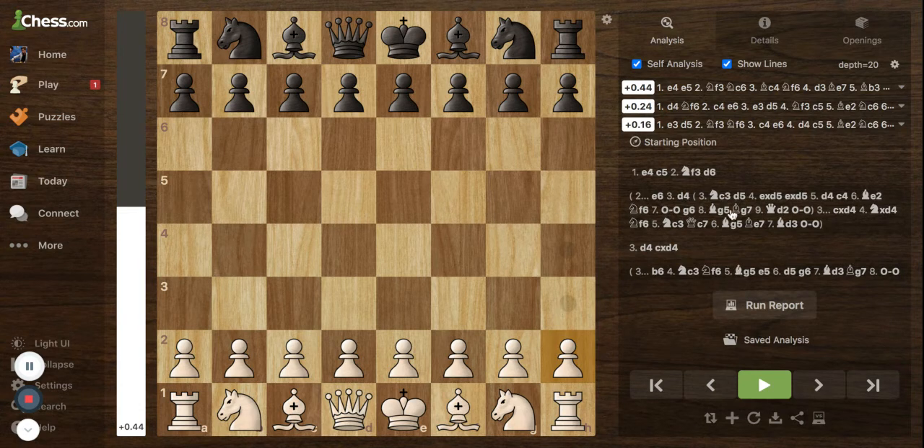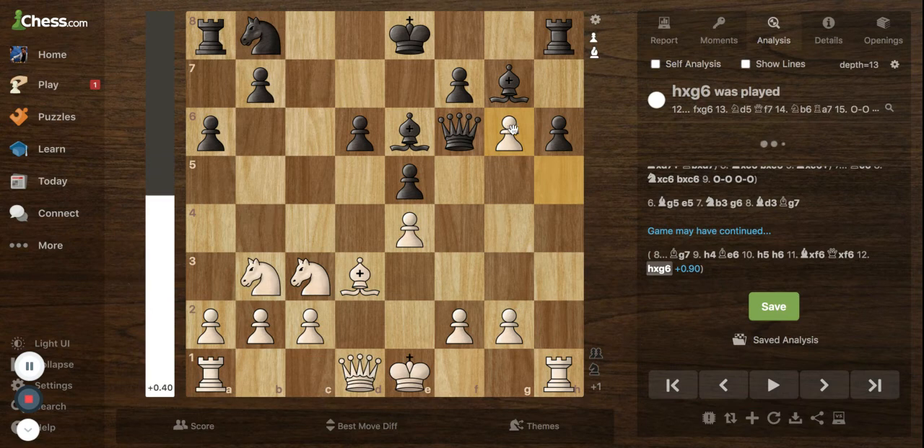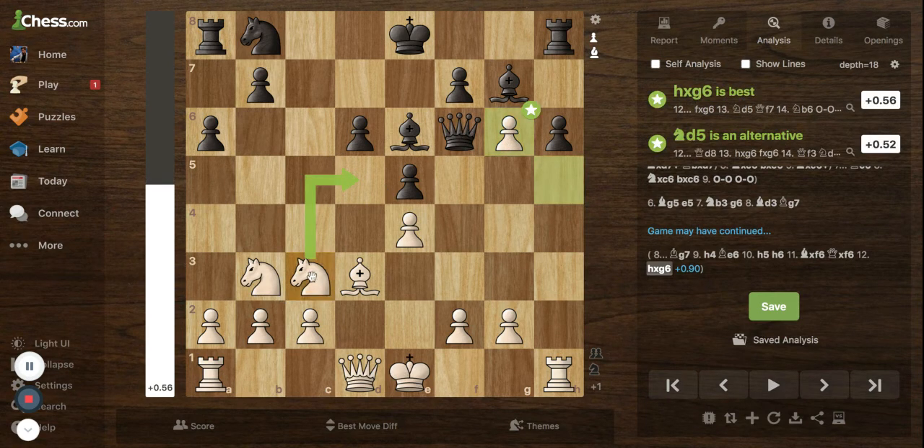I'll be sharing the puzzle with you all today. In this position you have to find the best move for black to win the game, give a slight advantage, or find the best move for black. Please comment down below if you have found the answer and I will pin it — the first one to give the right answer will be pinned. Thank you very much guys, I hope you enjoyed this video. Please like and subscribe. See you guys in the next one.